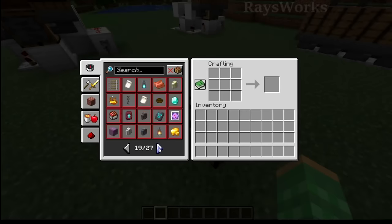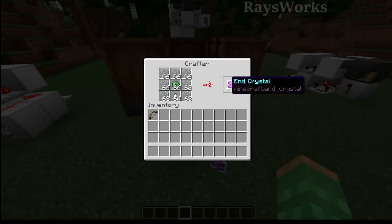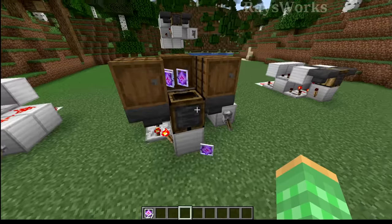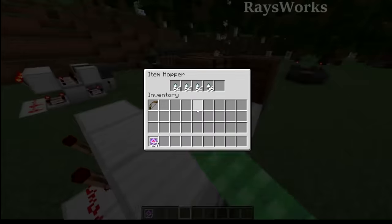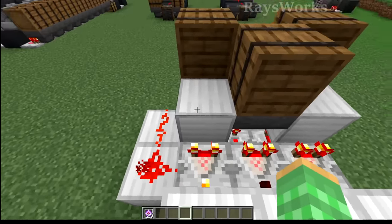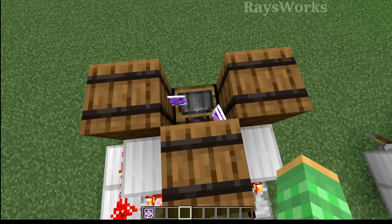Let me show you how it can handle some of the hardest recipes. Right now I have it crafting ender crystals, which is a great example because it uses three unique items, and one of the items is used at its max capacity. The three different items are getting pushed in from three different hoppers around the outside, and each of these hoppers are being read by a comparator to make sure there are plenty of items stored before they get pushed into being crafted.